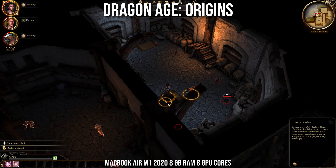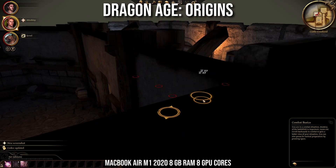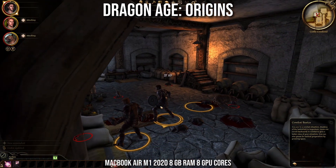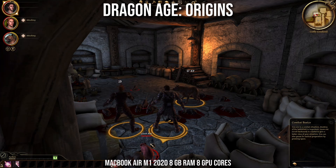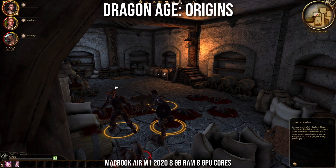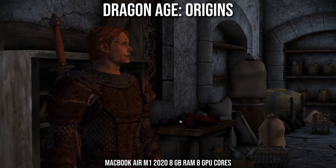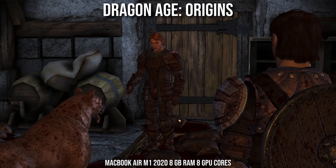Next up is Dragon Age Origins, the first entry of the Dragon Age series, and I think this one is the very best. It has the most complex RPG and tactical combat, the best storyline, and the most in-depth choices and locations. The gameplay hasn't been diluted through microtransactions and flashy combat effects that the later entries in the series really suffered from. It's a fantastic way to experience the start of this series. The game isn't particularly demanding — it runs very smoothly at 1080p and performs very stably on Windows on Parallels.